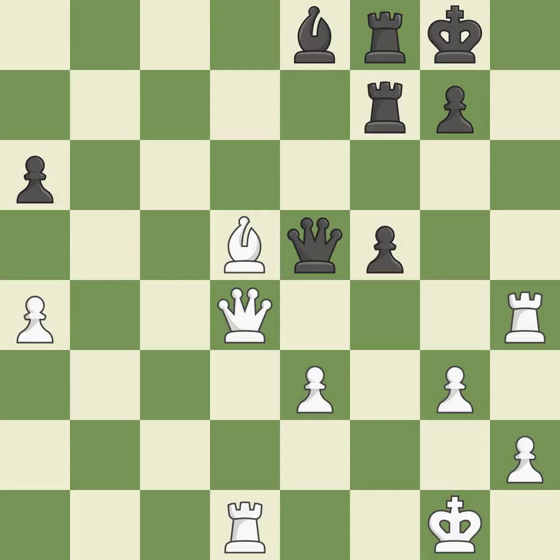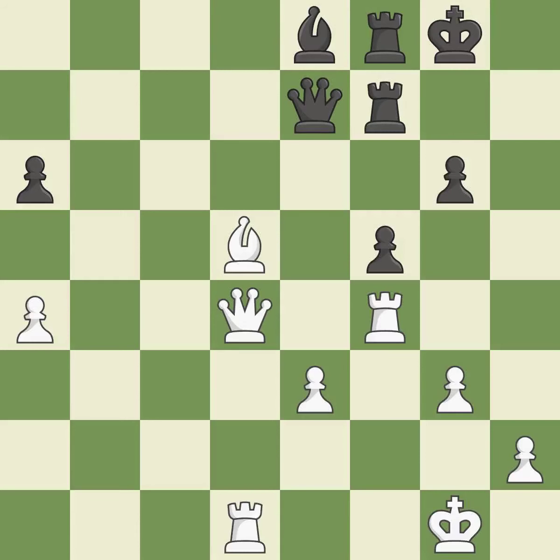This threatens to force eventual checkmate — it is excellent. This move puts the queen on a safer square — it is excellent. This wins material — it is excellent. This defends a pawn that was under attack and had no defenders — it is good. This wins a queen — it is excellent.